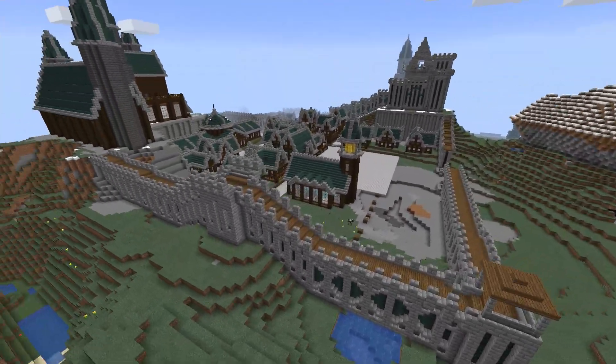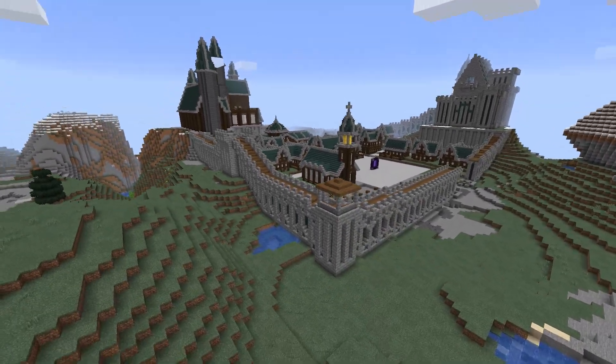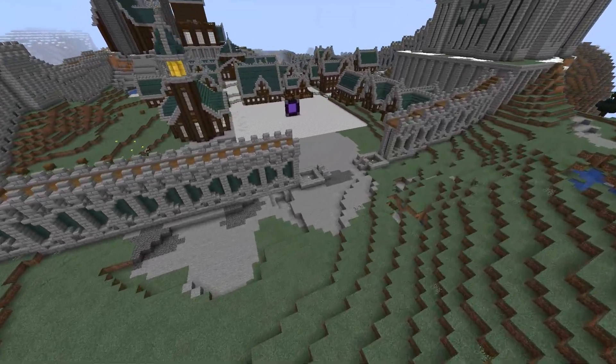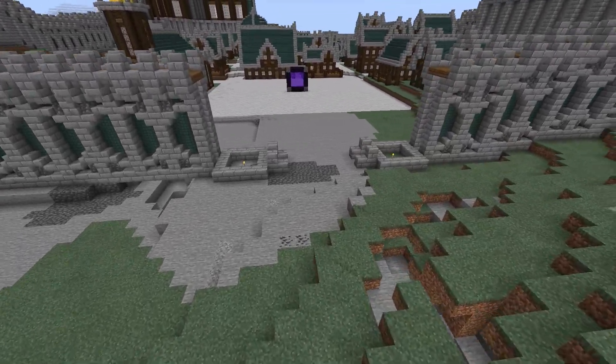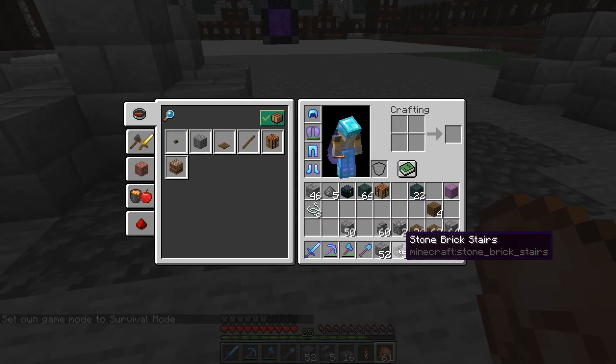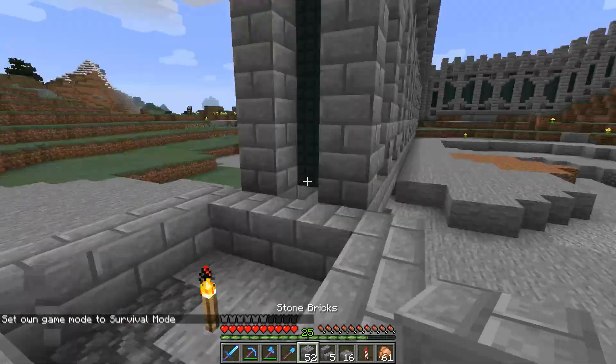Over here we've got a larger tower. I like it for the most part, except it gets pretty wide here, which is sort of out of place — but I also kind of wanted it to be out of place. Either way, the wall is really, really coming together. All we really need to do now is the main gate over here, and I figured we can do that bit together.